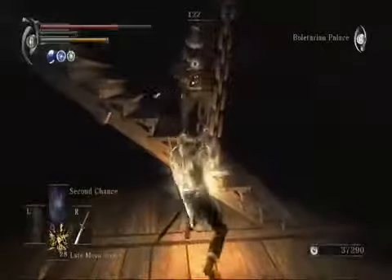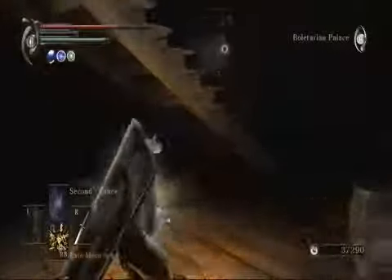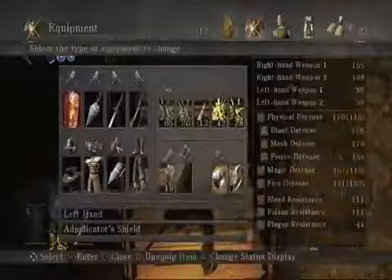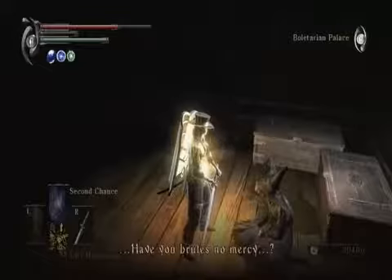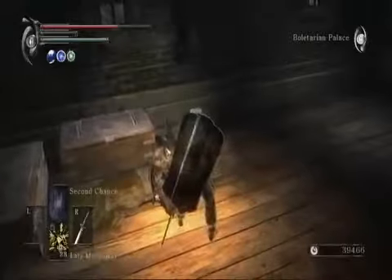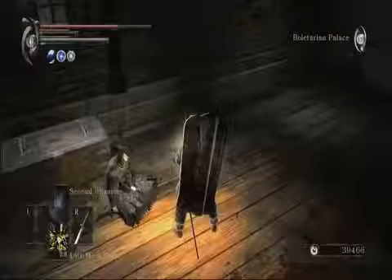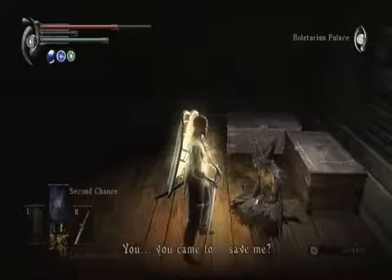Ring of Magical Nature — by process of elimination, I believe it increases the maximum spell memorization slots, which makes it fairly handy if you're a mage and have a ring slot to spare. What do you want with me? Have you brutes no mercy? Do as you wish. There are no secrets here. Only a tired, emaciated frame. NPCs apparently mistake you for an official as well. But as soon as we take it off... Heavens, you... You came to save me.